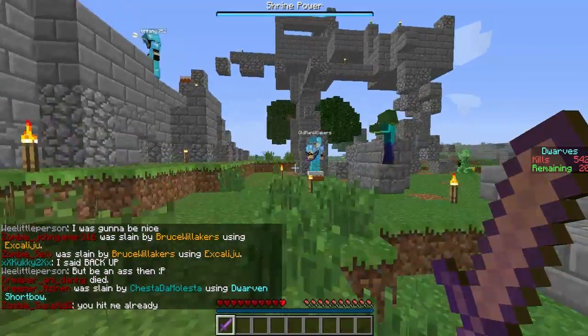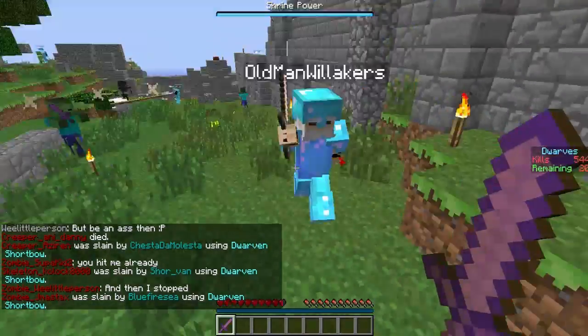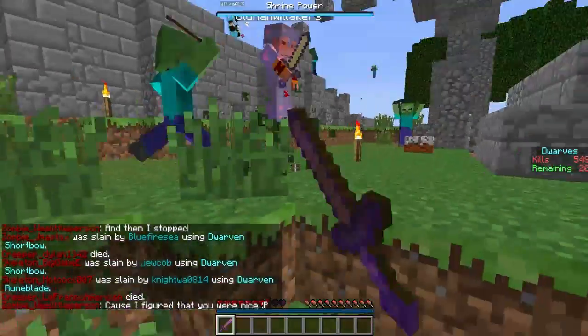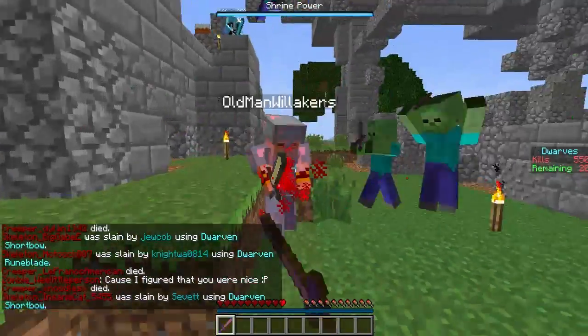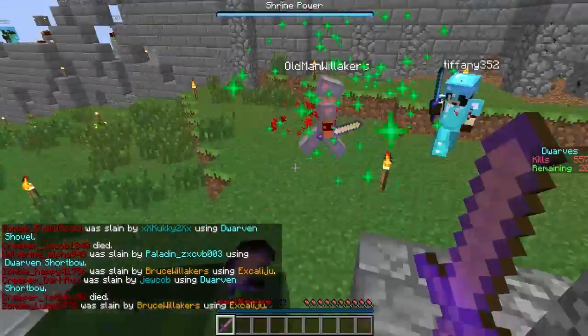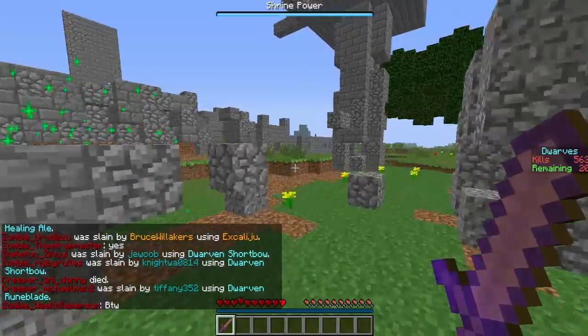Old Man Willikers was propped! Hero's weapons are slightly stronger - that's Excalaju, the gold sword that Old Man Willikers uses. But just cause he's Old Man Willikers - if a bad player plays as Old Man Willikers, then it's not going to change anything, he'll still die.